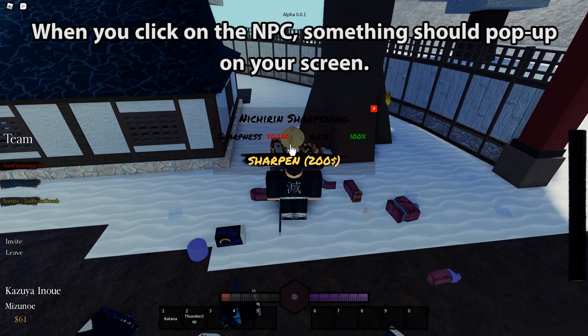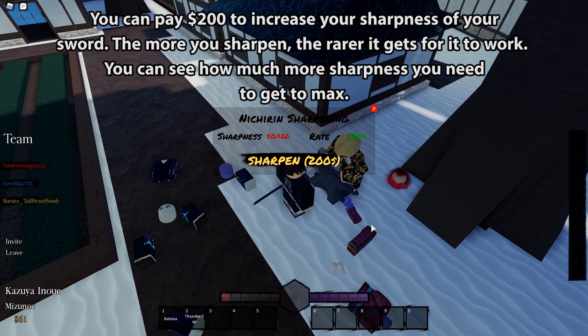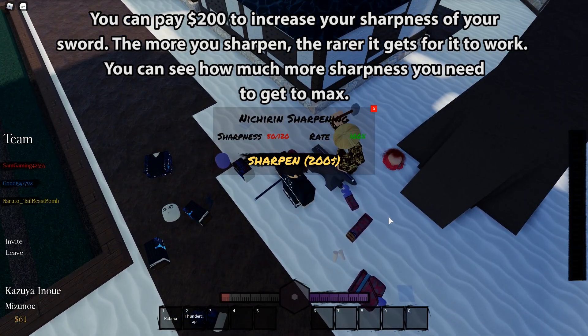Here you should see a blacksmith NPC whacking his hammer. When you click on the NPC, something should pop up on your screen. You can pay $200 to increase the sharpness of your sword. The more you sharpen, the rarer it gets for it to work. You can see how much more sharpness you need to get to max.